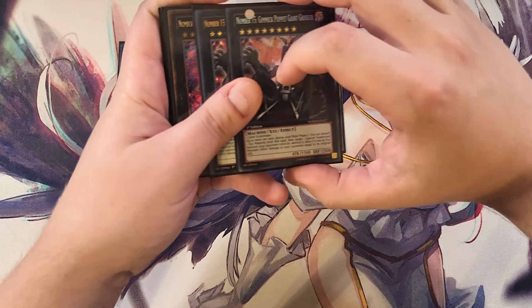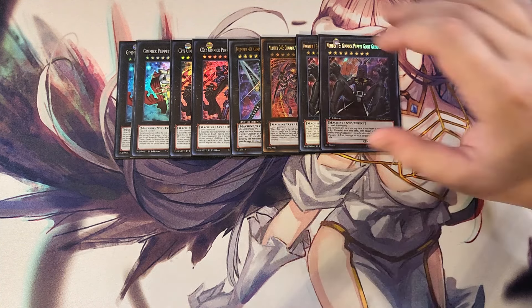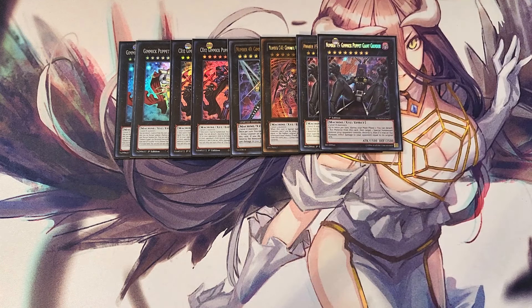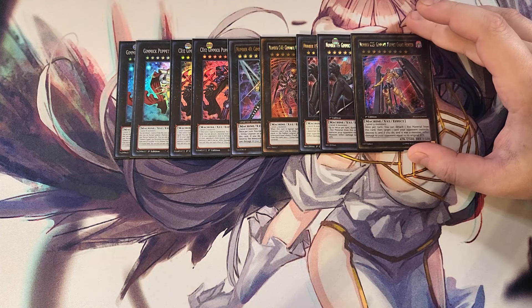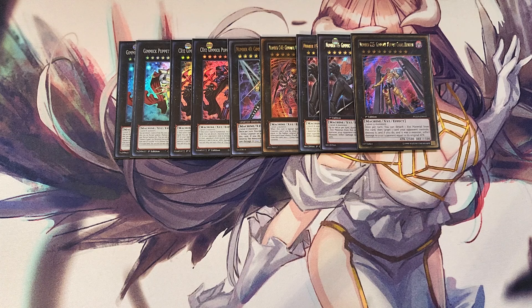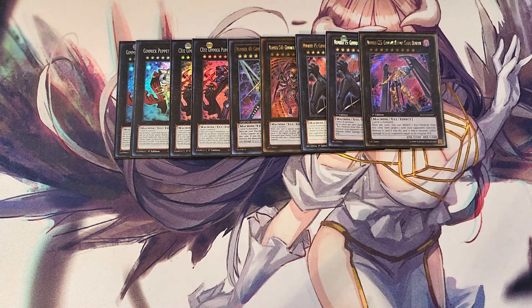We play two copies of Giant Grinder. Giant Grinder has the ability up to twice per turn during the main phase to detach a material, target a special summoned monster your opponent controls, destroy it, and if it was an XYZ monster, inflict damage equal to its original ATK — great for burn damage. We play a single copy of its Chaos form, Gimmick Puppet Giant Hunter, which is great as a one-of. Once per turn, detach a material to target one card your opponent controls, destroy it, and if it was a monster, inflict damage equal to its original ATK.